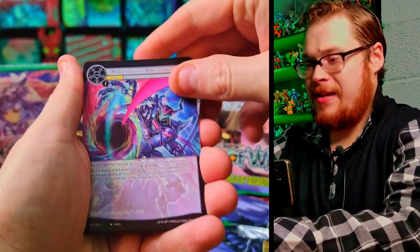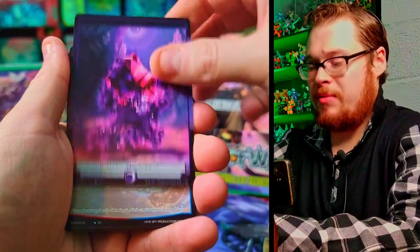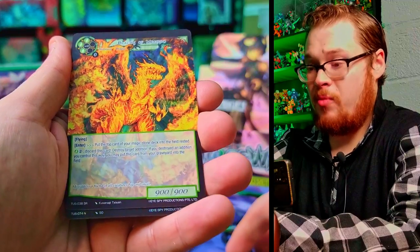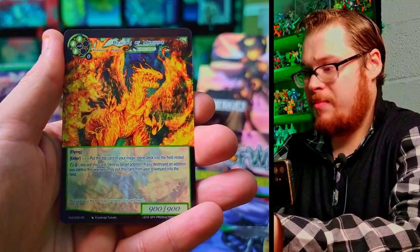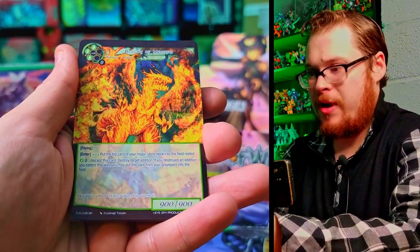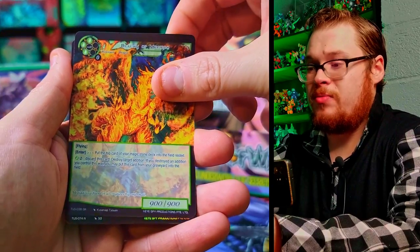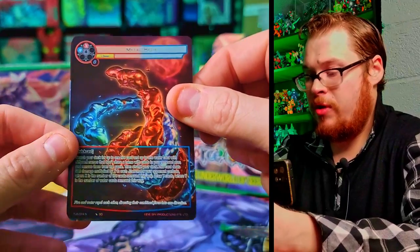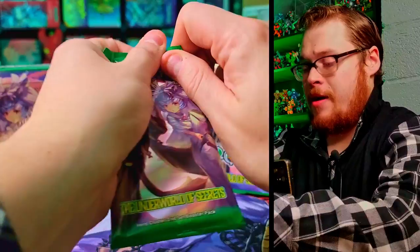Hiding in here we got our little Gundam man, more of the Mimu Tribe — starting to see doubles so going a little faster. Entangling Web, and then super rare: Dragon of Megiddo! The cropping on this is a bit weird — there's a lot of black space up top — but the card itself looks really cool, I'll admit. And Metal Helix just a normal in a full art — the colors are pretty, nothing crazy but nice.